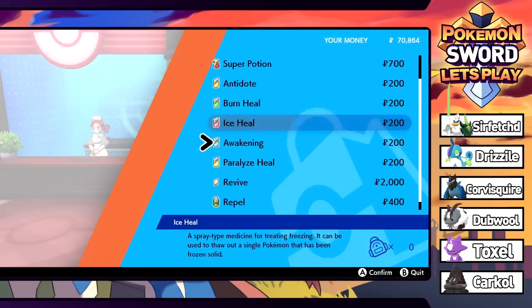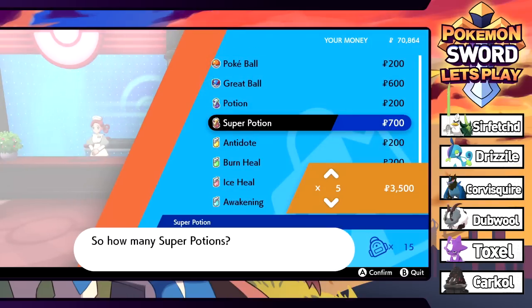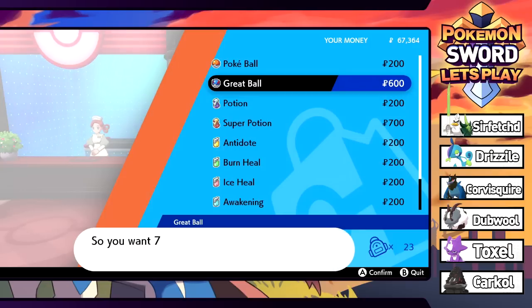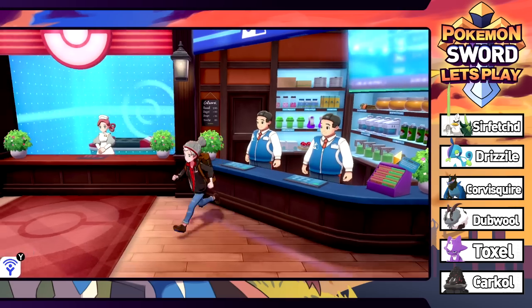We can get Poke Dolls now. Getting 5 more Super Potions giving us 20 total, plus 7 more Great Balls making a nice clean 30. All set. Time to explore. We could go straight down the middle and prompt some story stuff with the Chairman, but let's do a bit more exploring around the city first.